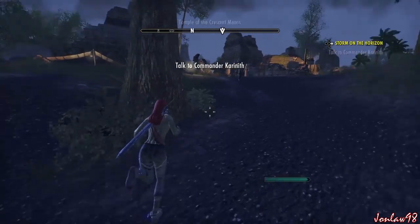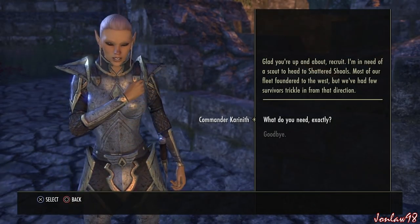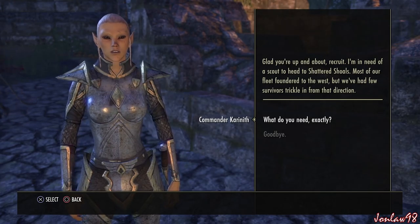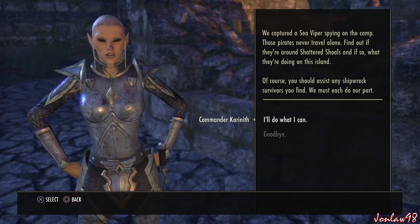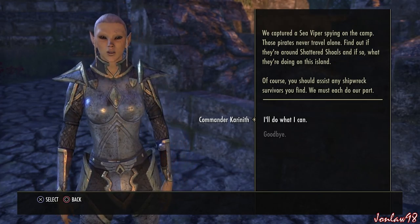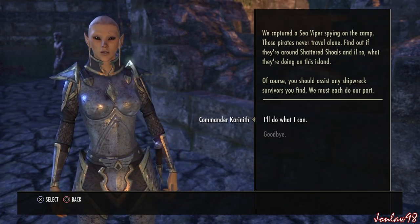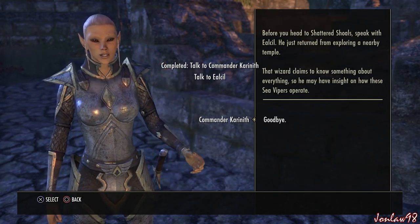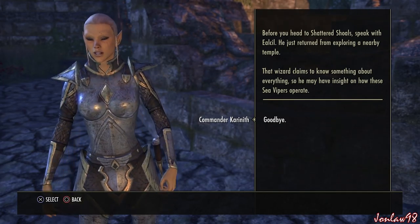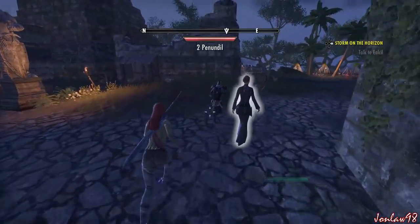Commander Karanet: this recruit is glad you're up and about. I need a scout to head to Shattered Shoals — most of our fleet floundered to the west but we've had few survivors trickle in from that direction. We captured a sea viper spying on the camp; those pirates never travel alone. Find out if they're around Shattered Shoals and assist any shipwreck survivors you find. Before you head out, speak with Eelsil — that wizard claims to know something about everything, so he may have insight on how these sea vipers operate.